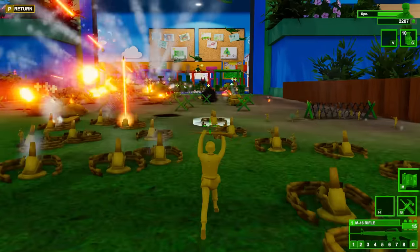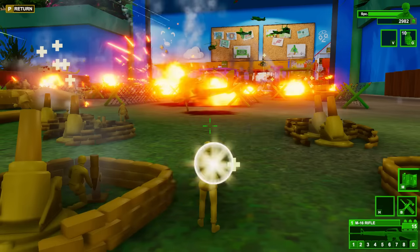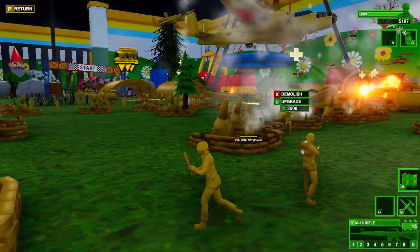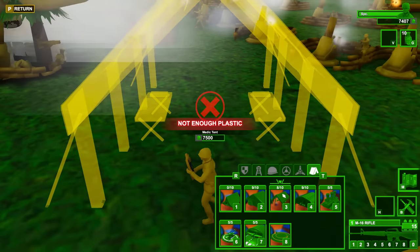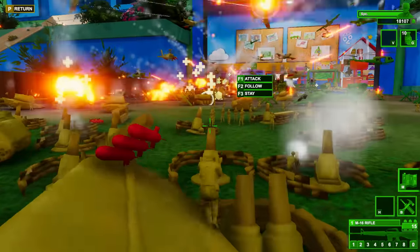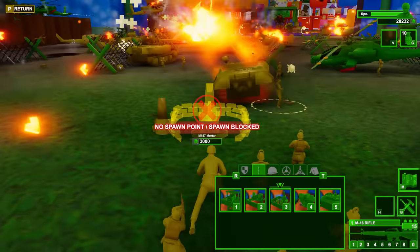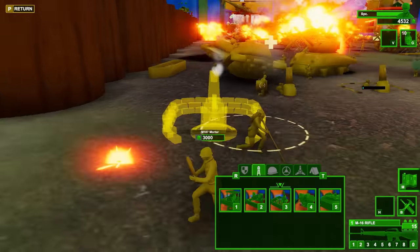Mortar team's going — on fuego. Not bad — that's a crap ton of mortars. Let's build them a medic tent too. A plane crashed into our mortars — well that's not good. Keep spamming, boys — keep the spam fire alive.